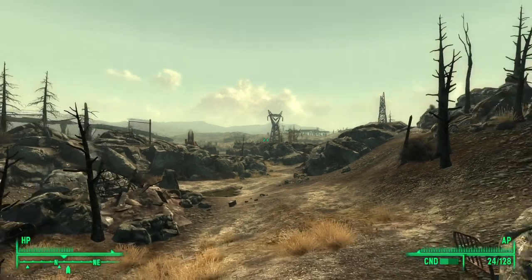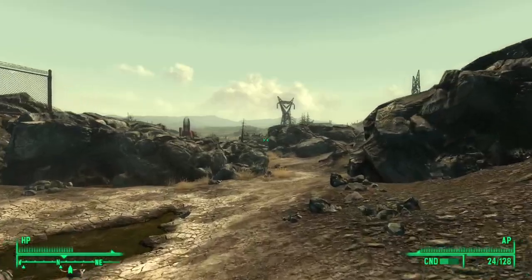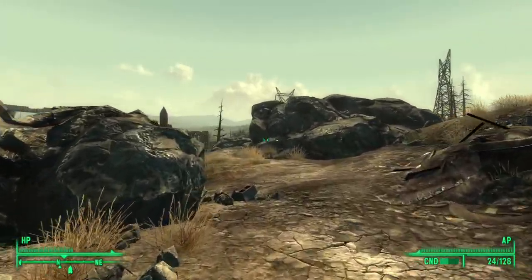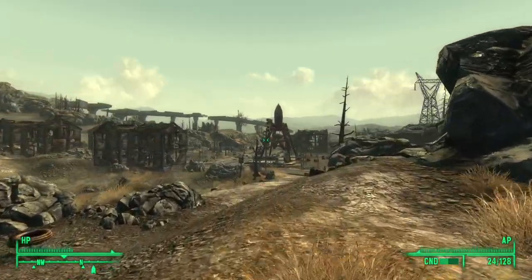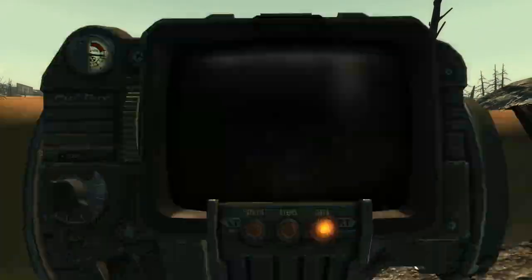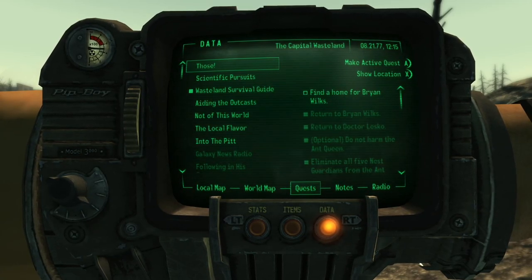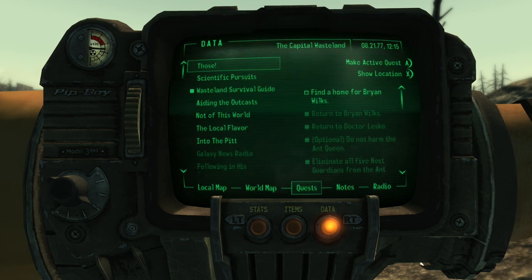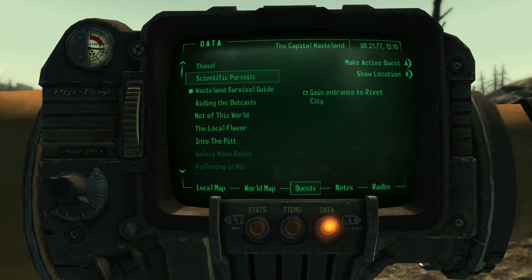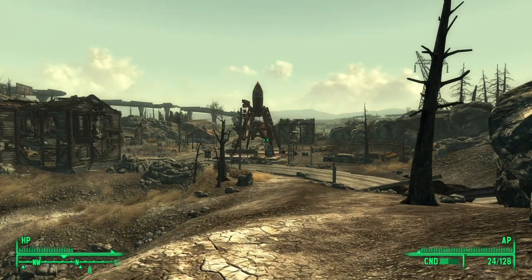All right everybody, we're back here with another part of this Fallout 3 walkthrough. Last time we had a lot of fun with the Museum of Technology - that's in the center of DC - and then did the Those quest over in Grey Ditch. Technically we're not done with that, because we still didn't find a home for Brian Wilkes. But the person we have to talk to for Scientific Pursuits and for those is in Rivet City, so we're not going to do those for the time being.